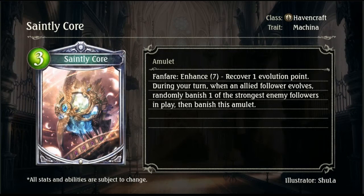We also have Saintly Core, a 3-drop Havencraft amulet, following the same pattern. Same Enhance Recover Evolution Point effect. During your turn, when an allied follower evolves, randomly banish one of the strongest enemy followers in play, then banish this amulet. This is a reasonable banish card. It's a pity it's not quite as good — I think it would have been better as a banish-and-heal effect — but still a reasonably solid card.